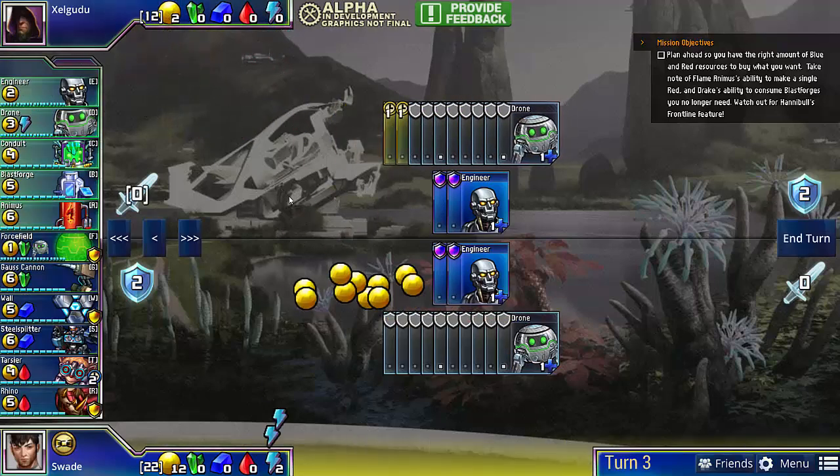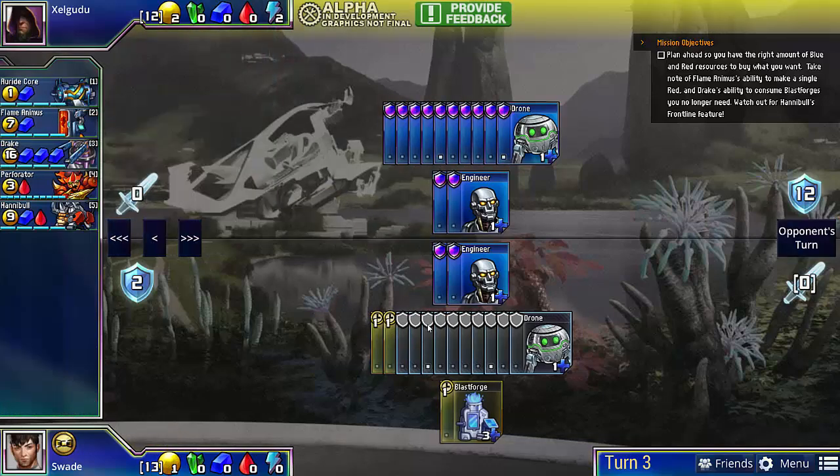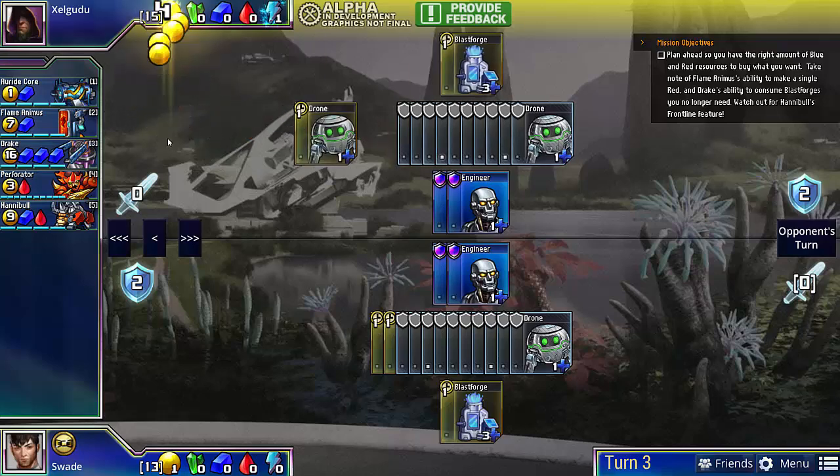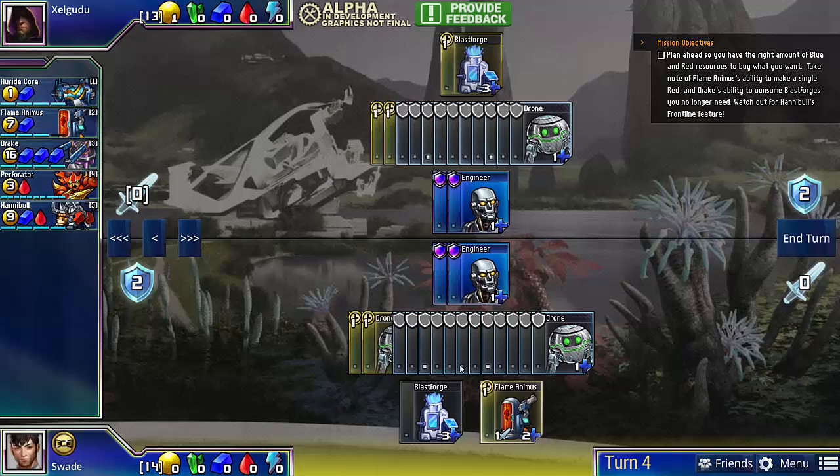On the third turn, we're going to still continue droning, but we're going to buy a Blastforge — so now we're starting to get into our build. With the Blastforge, we will be getting a Flame Animus. Note that we have exactly enough gold to go Flame Animus, Drone, Drone. So this is a pretty streamlined build; we get everything precisely.